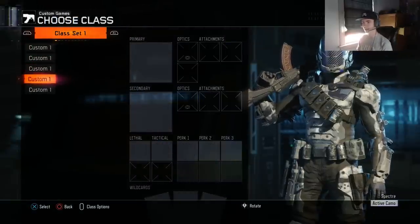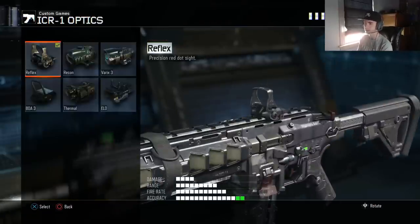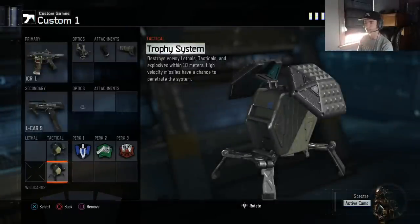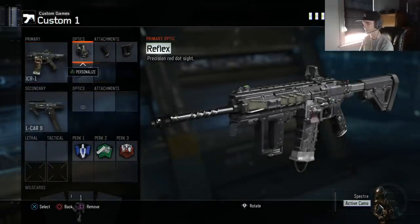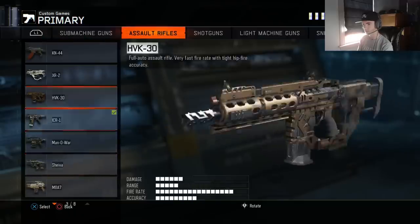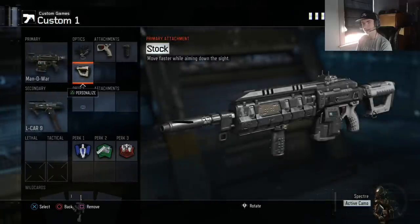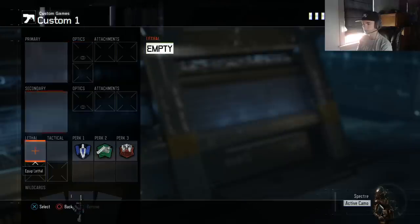Those are the M8 setups I normally run. Now for my ICR classes — I used to use ELO and FMJ on my ICR but I switched to reflex recently, I just kind of like it more. Quick draw, stock, and I'll run the exact same tactical setup for hardpoint. If I'm running three attachments and don't need trophies, I'll take stock off and put on grip and long barrel. For the Mana War, I like ELO, grip, quick draw, and stock. Long barrel I'm not really a fan of on this gun — I prefer grip for close-range engagements and less recoil.